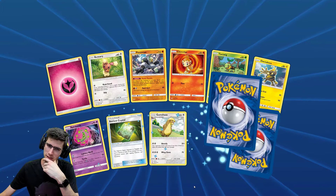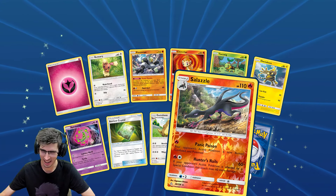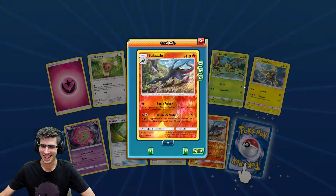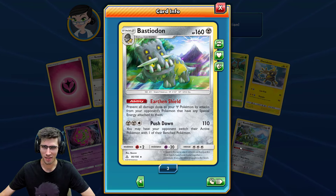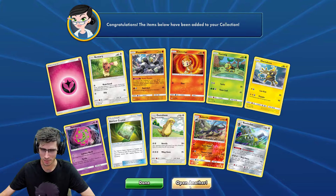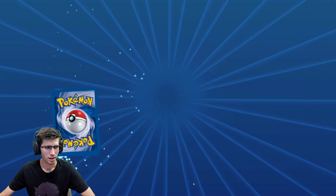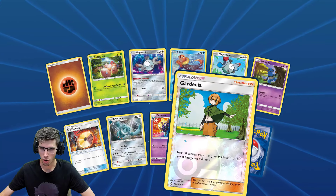We have a Reverse Holo Salazzle and a Bastiodon Holo Rare — I still love that art, the theme of the Ultra Beast wormholes. What do you call them? Can't even remember what they're called — Ultra Beast wormholes.